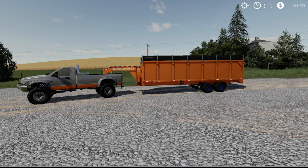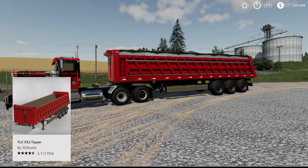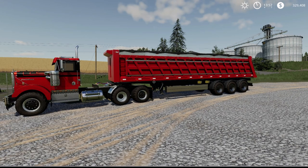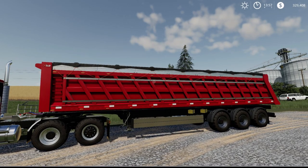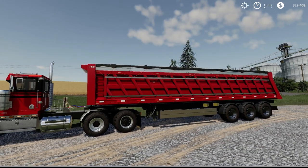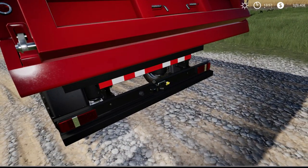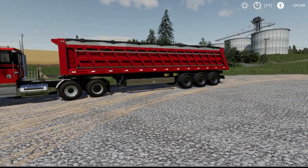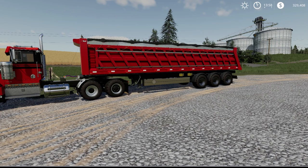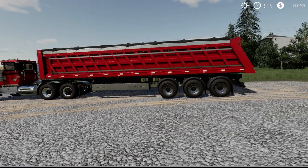Here it is — my number one semi trailer. This is the TLX X52 Tipper. It has a starting capacity of 82,820 liters. You can also get it with extensions to give you 108,200 liters, or go with the unrealistic capacity option for 250,000 liters in this trailer. Another awesome thing about this trailer — you can hook multiple together, because it has a hitch. Base price is $82,000 and the slot count is 10 slots, right there with the Lizard Underbelly. Having 10 slots for a trailer that can hold 250,000 liters is insane.